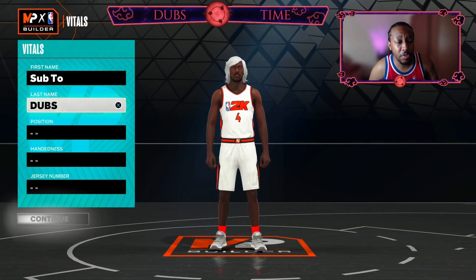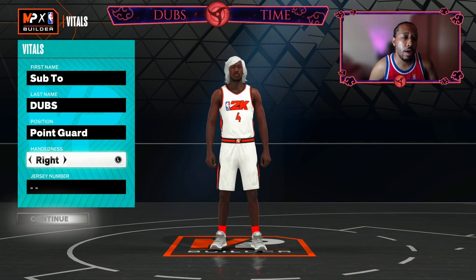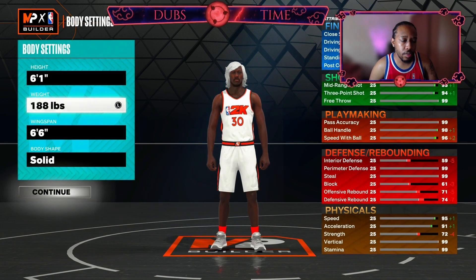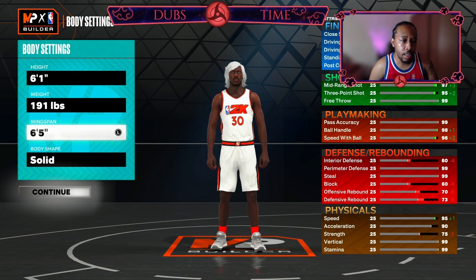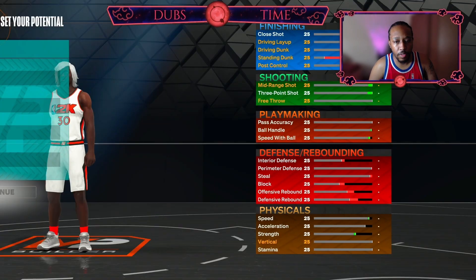First things first, make sure to sub if you haven't yet. I appreciate you for watching. For current gen: position we're going to go with point guard, right hand, jersey number 30 showing respect to Curry. Height we're going 6'1, weight 191, wingspan we're dropping down to 6'2. Body shape doesn't really matter — I'm going to go with fine here.